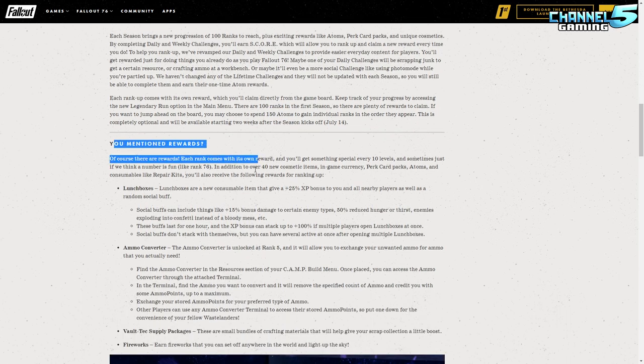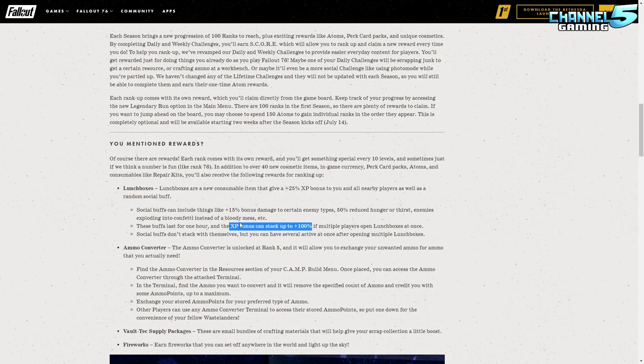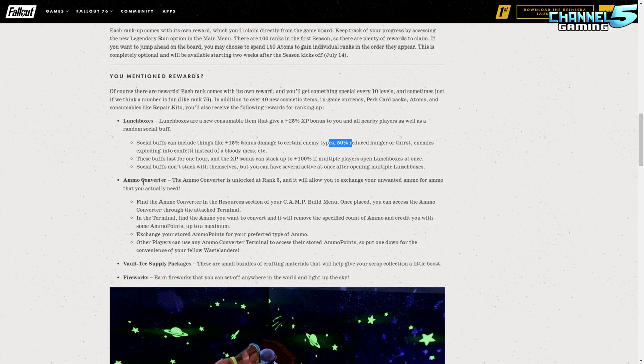They talked about rewards, including new things called lunch boxes. When you open one you get 25 more XP, and it applies to all nearby players. It stacks four times, so you and your friends can open four lunch boxes and get 100 XP for one hour. It also gives other buffs such as bonus damage, reduced thirst or hunger, etc.